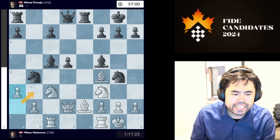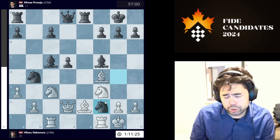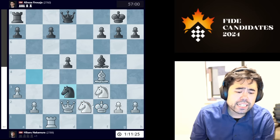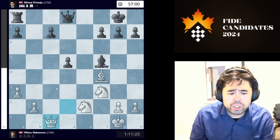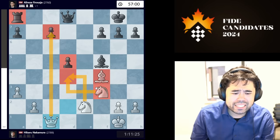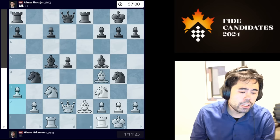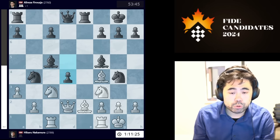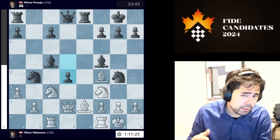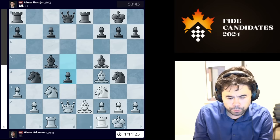Alireza plays Rook to e8 and now I go a3 kicking the first knight back, but he plays d4. Computer initially likes a knight sacrifice followed by Rook takes Bishop, after which I have a bishop and knight for the rook with a blockade — but computer says black is fine. Instead Alireza, being a 2800 player, plays d4 as I expected. Now I go Knight to b5. My time usage around here starts to slip a little — I wasn't sure if Knight b5 was best or if Knight to a4 going after the bishop on c5 was better.